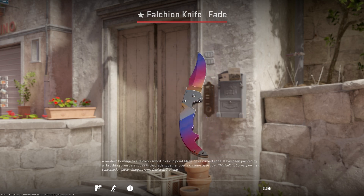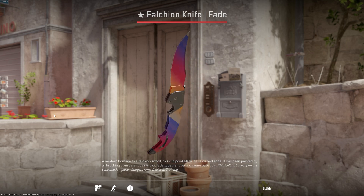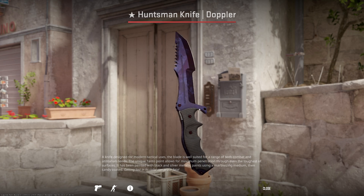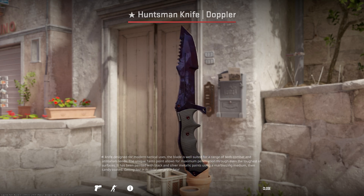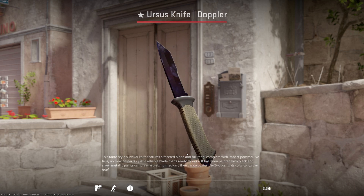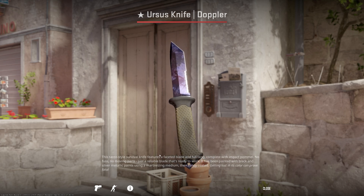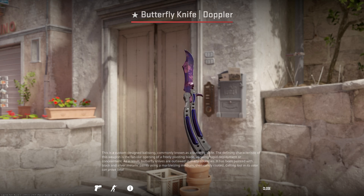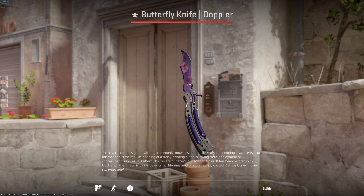Some patterns do look a little weird right now, but I think this is a great change that brings the Falchion Fade in line with all other Falchion finishes, having the blade finish on the handle as well. I'm curious to see if this causes a demand increase for the Falchion Fade specifically. Moving on, the black pearl finish on Dopplers — these knives look beautiful in CS2. However, they are exclusively purple right now, with no pink, green, light blue, or yellow visible like we see in CSGO. This will most definitely get changed in the near future.